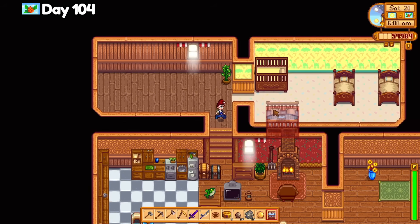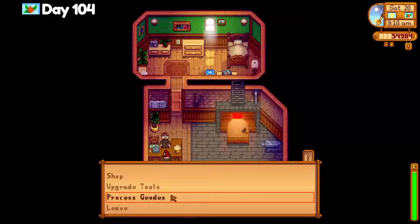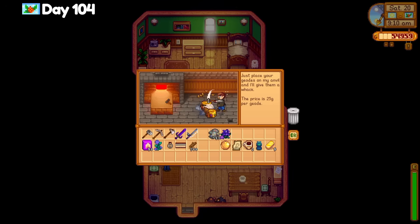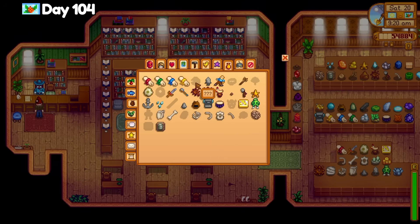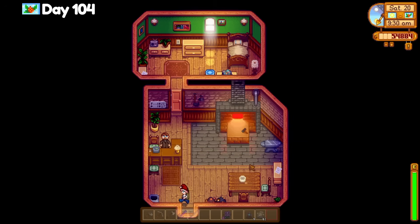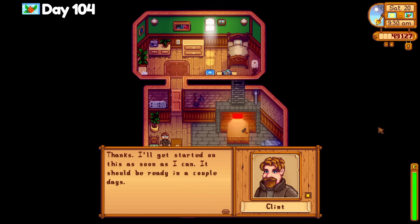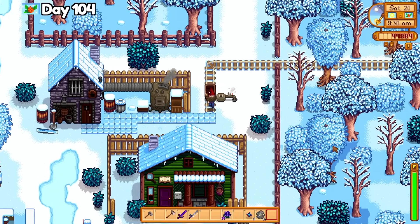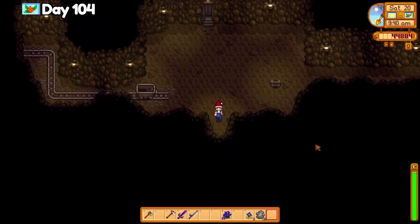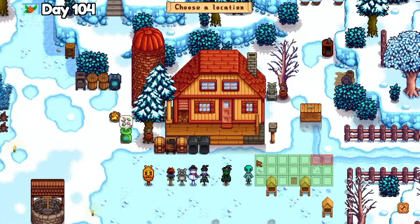Day 104, I start my day by grumpily moving my furniture around after Robin wrecked it, then I'm off to Clint to open a few geodes. The collections tab says I need 8 minerals and 10 artifacts — not too bad, but I'm going to need a lot of omni geodes and some artifact troves to finally finish this. I visit Clint again and drop off my pickaxe for the gold upgrade — I tried to do this on the last day of the 100 day challenge but he was at the clinic. Then I take the cart to the mountains and ask Robin to build a new shed since I don't have one yet and there are a lot of kegs in our future.